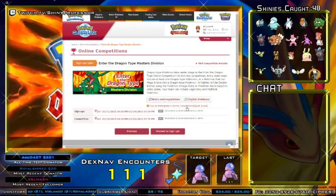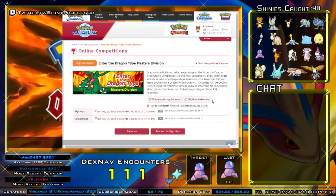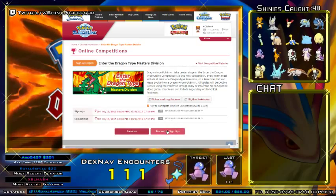Read through everything. Make sure that you read the notes and regulations as well as eligible Pokemon, the sign-up dates, the competition dates, and then proceed to sign-ups.